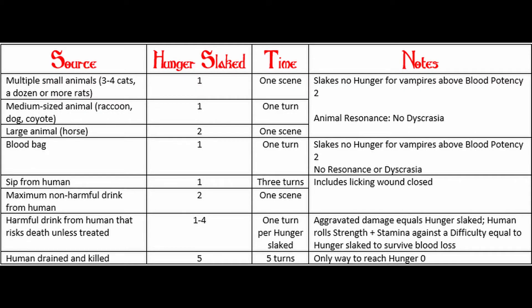The feeding chart shows sources like blood bag, animal, human, and even horse — yes, that's actually in the book. It shows how much hunger you can slake from each source, how long it takes, and additional notes. Feeding takes time — you might think of a vampire grabbing someone in an alley real quick, but it actually takes a little time to safely feed. There are abilities that let you feed faster, but you're typically killing people when you do that.